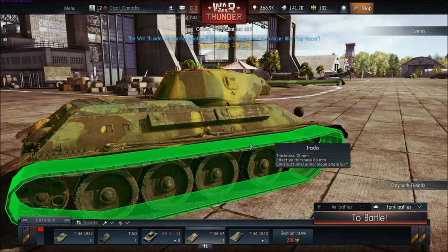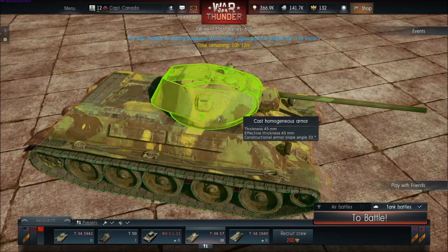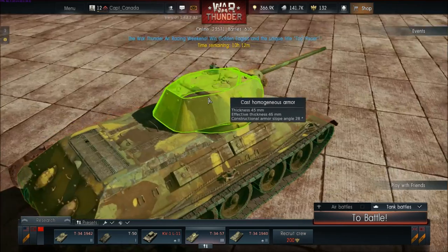You can see the tracks have a certain amount of armor associated to them, and the road wheels do too. Shooting through the side of the tank, that's .45. And then you've got things like the turret — .45 effective, .53 because of the angling.